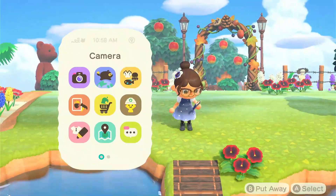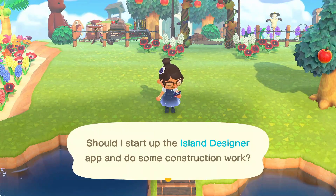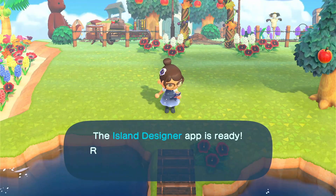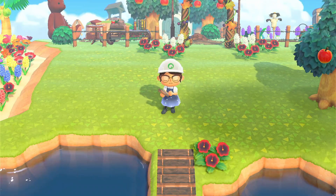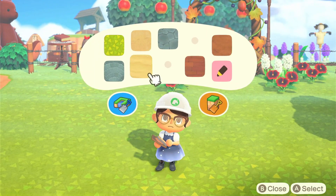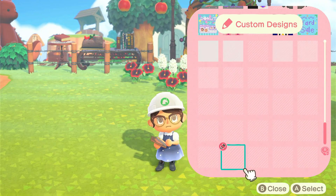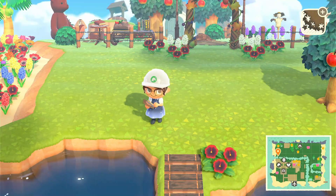Anyways, I'm going to start with putting a flower here and I'm going to go ahead and put on the constructor island designer hat so that we can put down the path, but I won't bother you with the details. It's just the plain, pretty popular Animal Crossing cottage core nine tile path, but I'm gonna skip to the part where it's already done, so I will see you then.